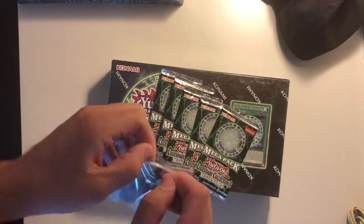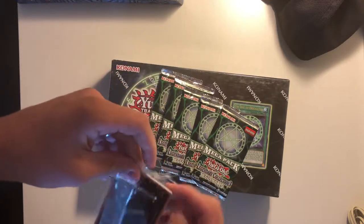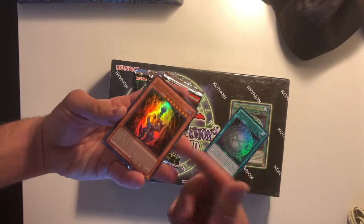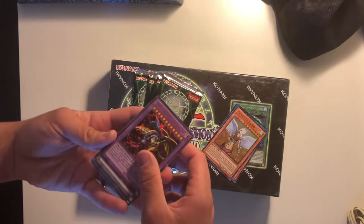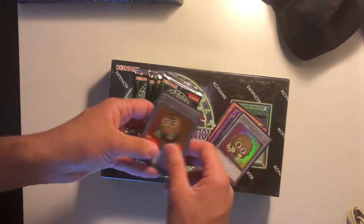Let's open up the trauma pack because I don't remember what comes in here — I think I've only ever opened one of these. We have a Seal of Orichalcos, Dark Necrofear — that's a pretty old-school one I remember — Guardian Eatos, Five-Headed Dragon, and a bunch of tokens.